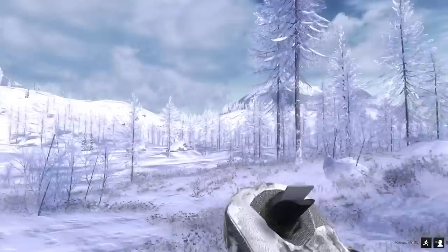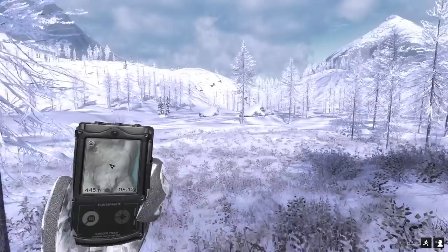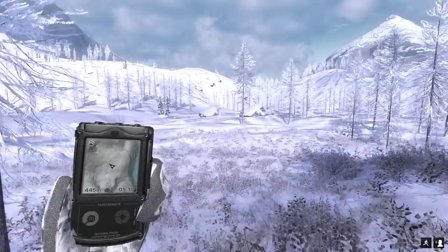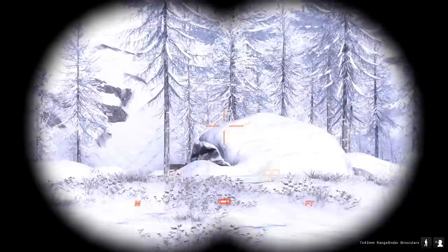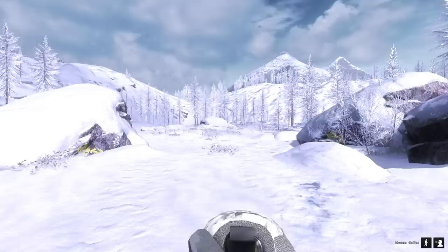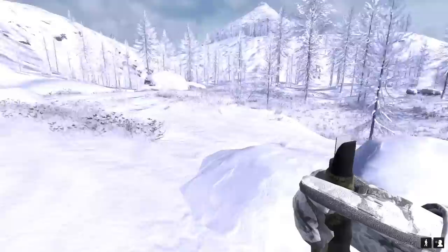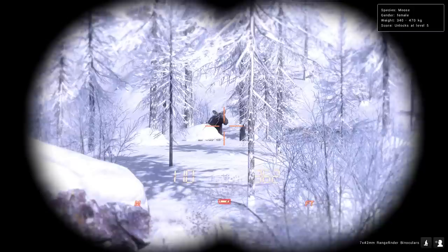I'm just gonna blow a random moose call here and see if we get any answers. Oh yeah, there's a moose! We got a female moose that wants the D, right over on this mountain over here. Oh, there she is — I've just seen her, she's on the bottom. Let me see if I can get a peek at her. You can just see her in that little forest over there. I'm hoping she's coming this way. Let me give her another toot. Come on darling, I'm over here, you know you want me. Oh yeah, she definitely wants me.